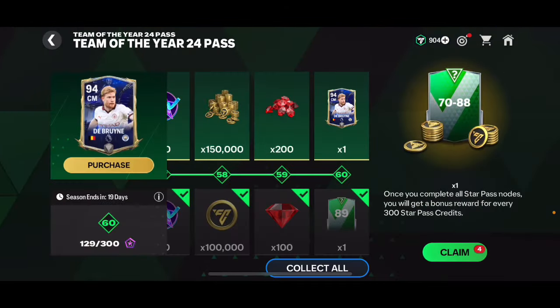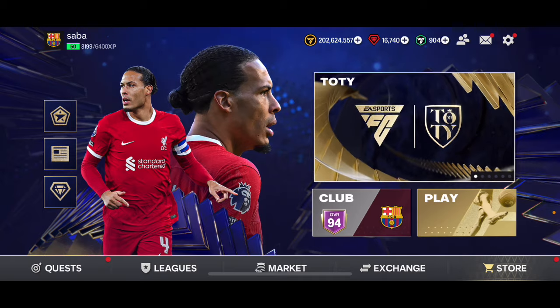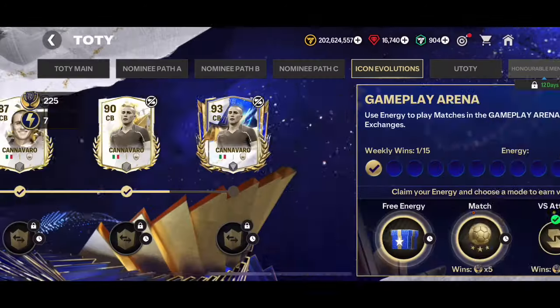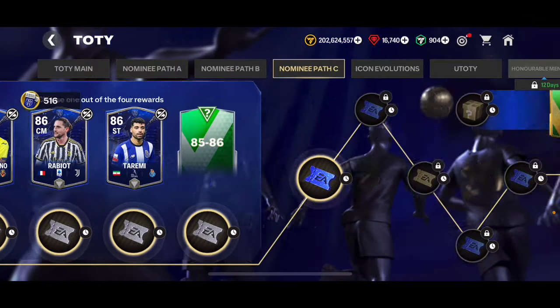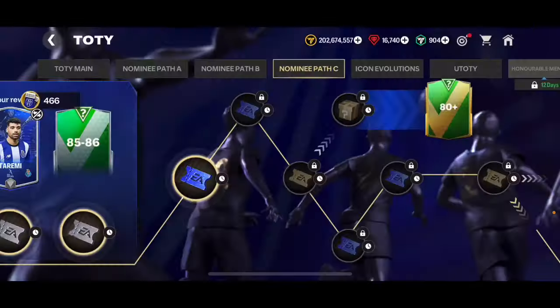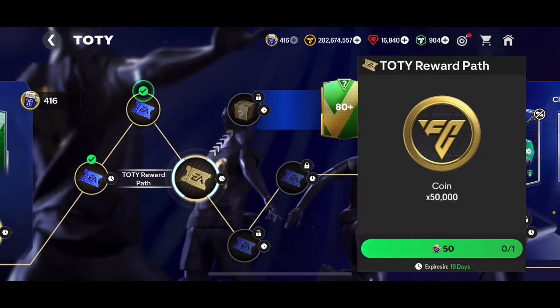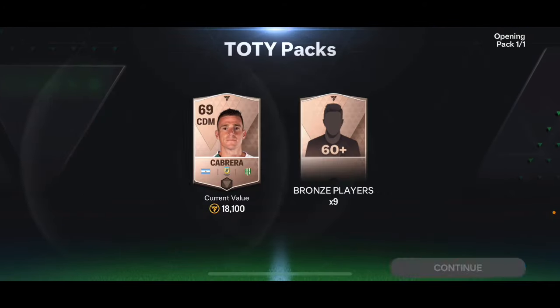I'm going to claim the New Year quest rewards as well. I can only claim four of these packs — not expecting anything great, but we do get 280-plus overalls from one of them. Going into Team of the Year, I can claim some rewards for the nominee path too. I also need to complete icon evolutions by playing enough matches to claim a free 93 overall card — I'll do that tomorrow though. Going through this path I should get some standard packs, and in the Lunar New Year path I can open some decent rewards as well. First we've got 366 tokens to claim.